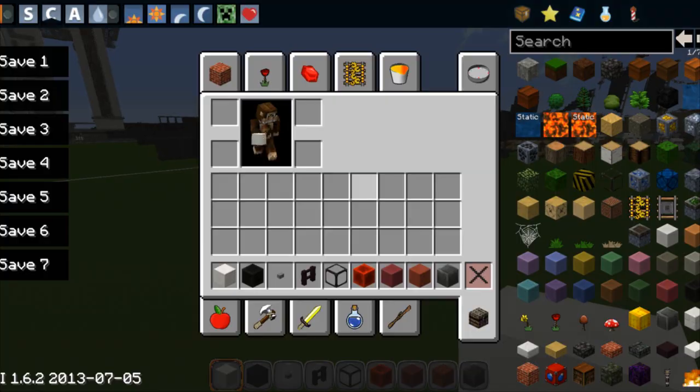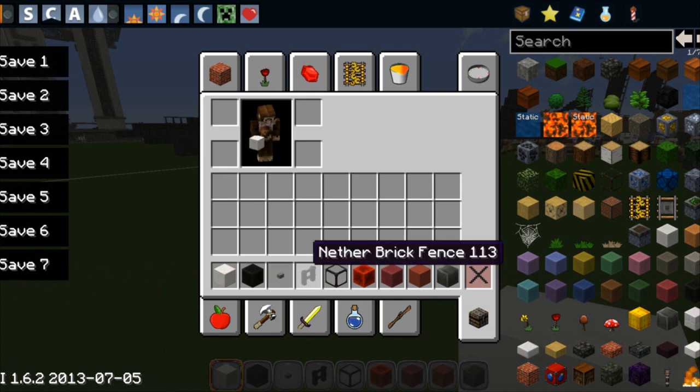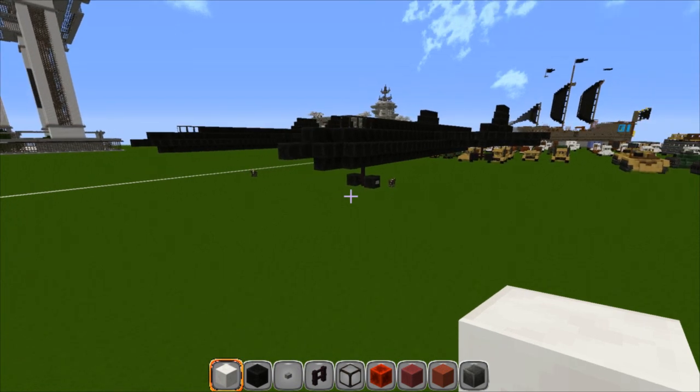So anyways we are going to start by looking at the materials. I'm going to build this out of quartz just to make it easier to see. We're going to need black wool, some buttons, nether brick fence, some glass, and some sort of a red material for the afterburner if you're building it in the sky. If it's on the ground we're going to use a block of iron for the thrusters.